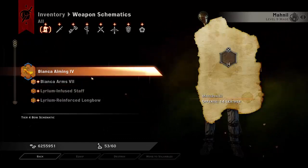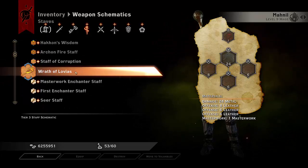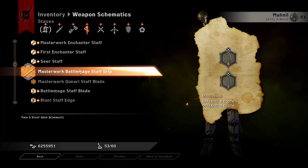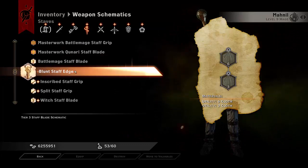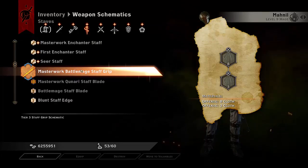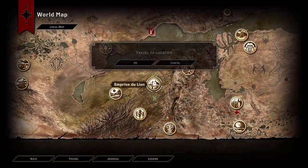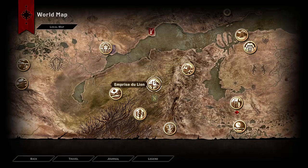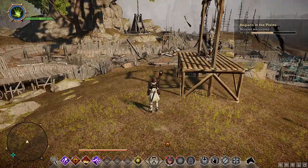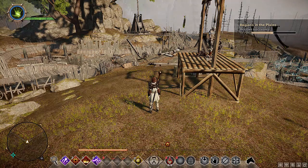If you're wondering what that weapon is — in the weapon schematics it is the Wrath of Lois with the Master Worker Battlemage Staff grip and that blade. A lot of people think the grip might be unattainable, but you just have to be extremely lucky to get it from the shop in Emperor's Dijon — there's a keep there, and you need to go to that keep. There will be a merchant, and every time you leave and re-enter, the loot changes in the shop, so hopefully you'll be lucky and get the schematic.